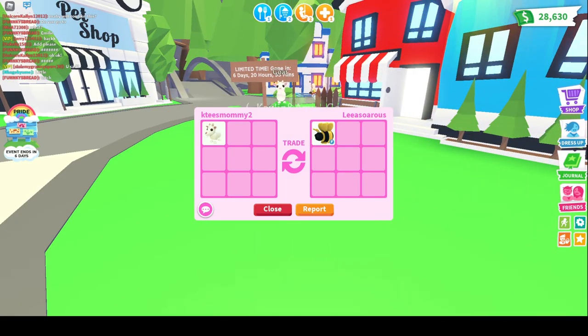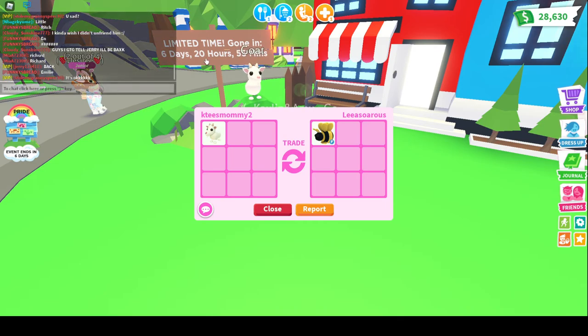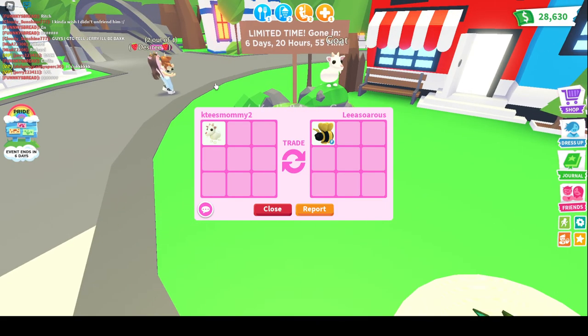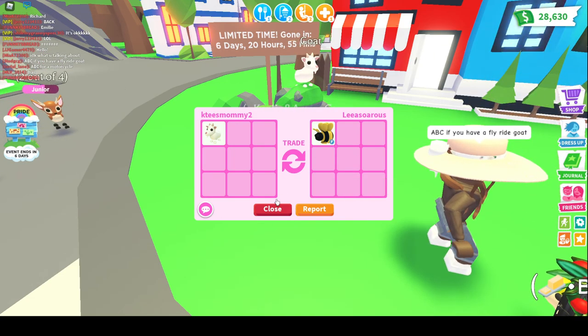We are standing outside. They just came out with a new update — it's a brand new pet, it's a goat. I traded and I got a Fly King Bee. This is how you get the goat: it's 249 Robux. You can get it from the shop or go over here and get it. But they say it's only going to be in game for 6 days — basically a week-long update. Once the week is up, the pet is gone. So I got a bunch of these and I'm going to try to trade them.